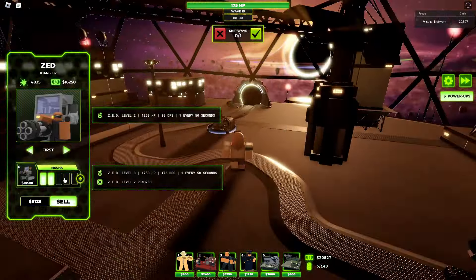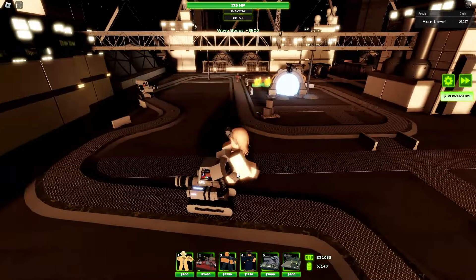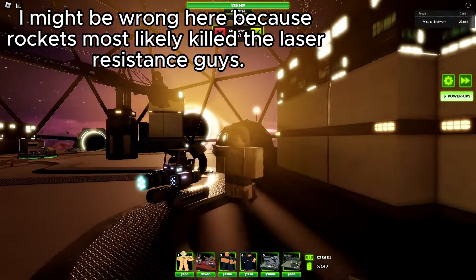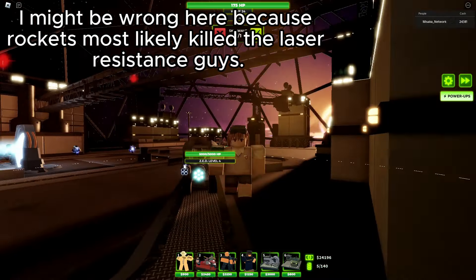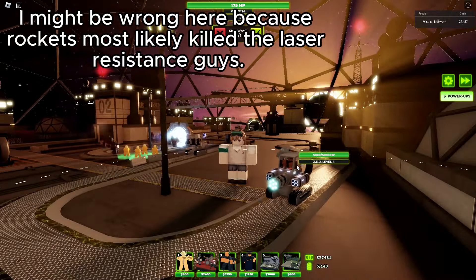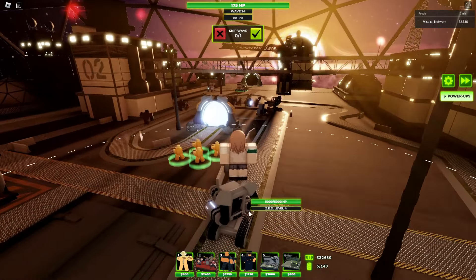The Super Mech upgrade at level four has an insane 5,000 HP and 350 DPS, with the same spawn time. It now has a burst of four cannons on each arm — a burst of eight total. The minigun switches to a laser bullet type, which can penetrate armor. Interestingly, it doesn't appear to be affected by laser resistance, which may be a bug or intentional.